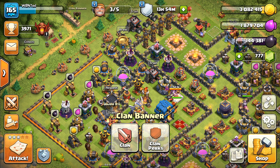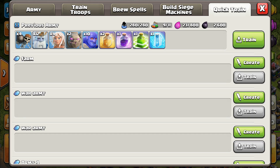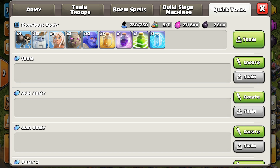Next topic is quick train slots. They added three more, so there are now six total. Here's the big thing — they erased all your previous train slots. So whatever you had saved is gone, which is a bummer. For me, I can't remember what my farm army or war army was, so I have to figure it out. Normally I could just go in and train quickly without thinking about it.